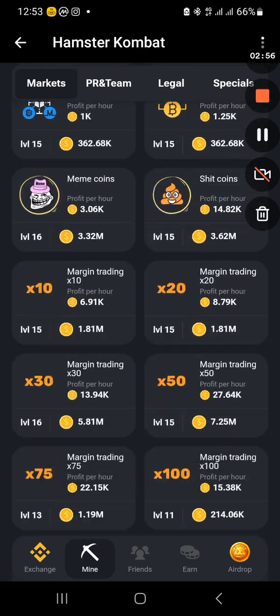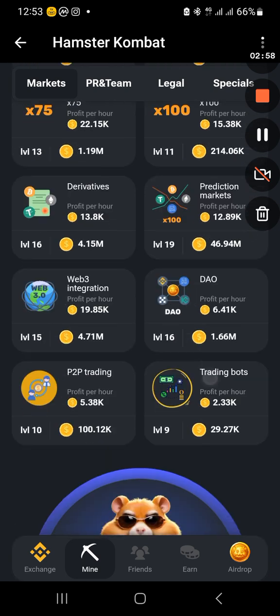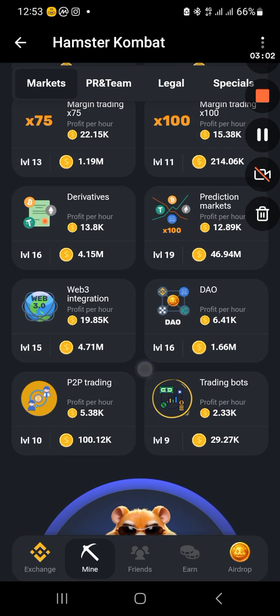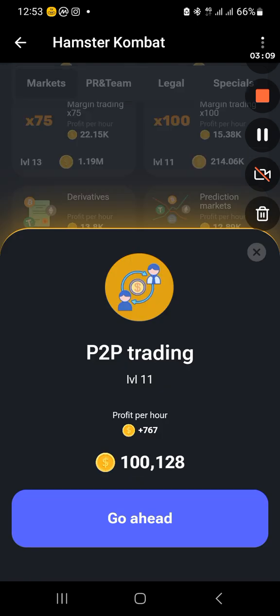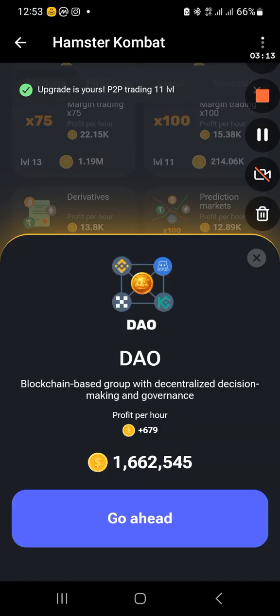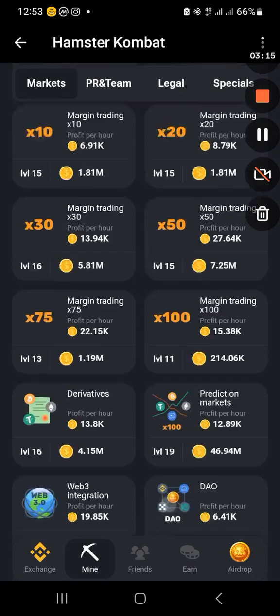P2P trading — yes, under the same Market tab, the last row, first column, there are two entries. They are P2P trading. I go ahead and buy. Great, I qualify for that. Now I have the two constituents of the combination — the combo.